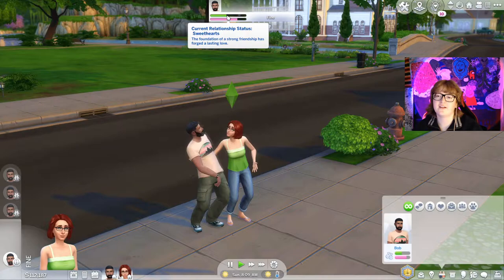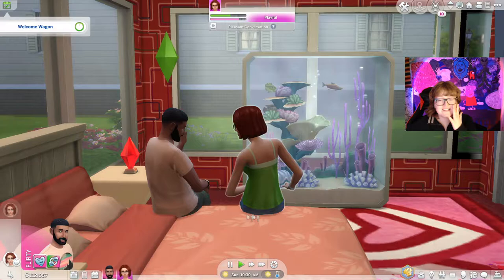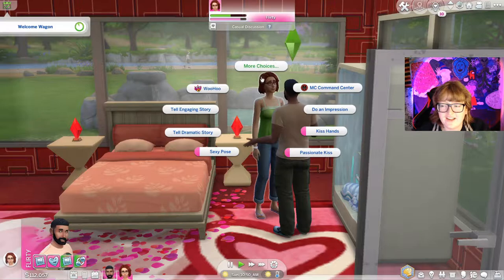First things first, look at how low this friendship bar is — like, come on. I know they're already married so it's not gonna be hard for them to fall in love. Maybe Bob will make a romantic dinner. Wow, this is so romantic. Oh yes, it's working! I didn't even make them do that. Oh, we're both being flirty right now.